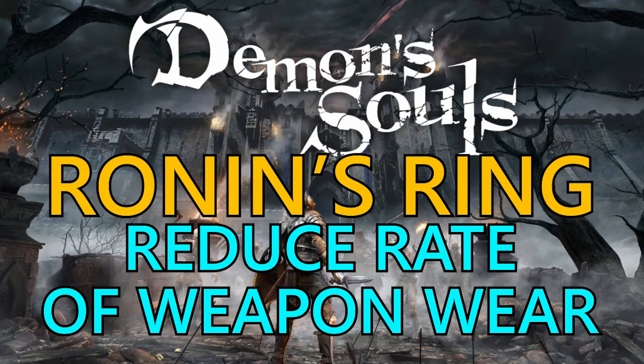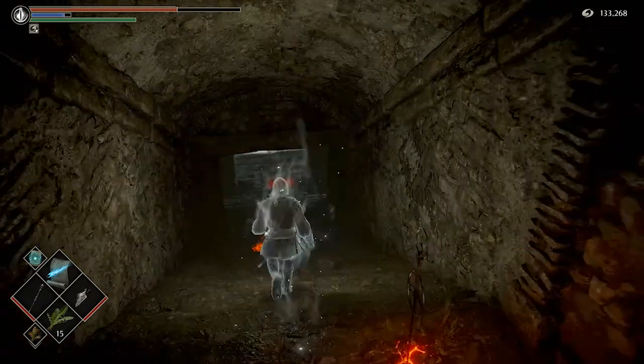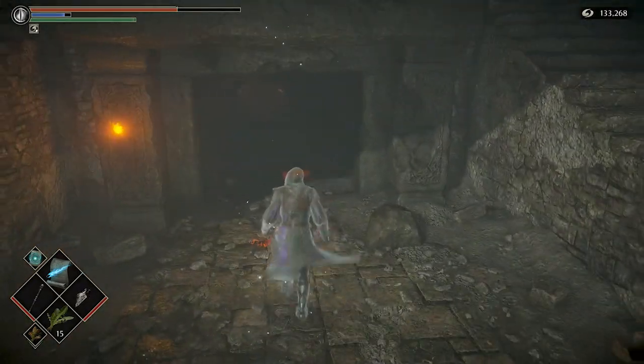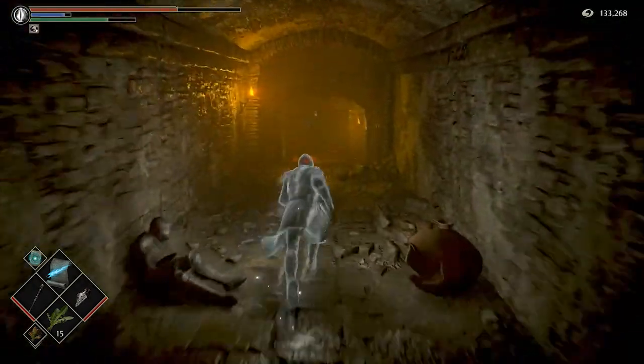Welcome back to Griffith's Gaming Guides. Today we're going to carry on our Demon Souls Remake rings guide, this time looking at the Ronin's Ring, which reduces the rate of your weapon wear. You can find this ring down where the slugs are in the Shrine of Storms, Altar of Storms area.